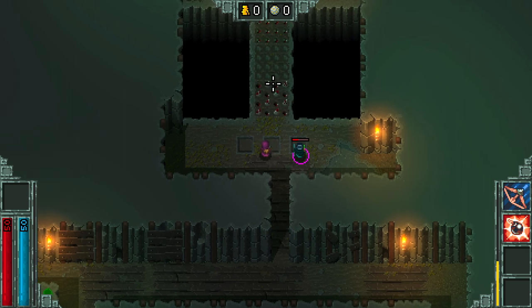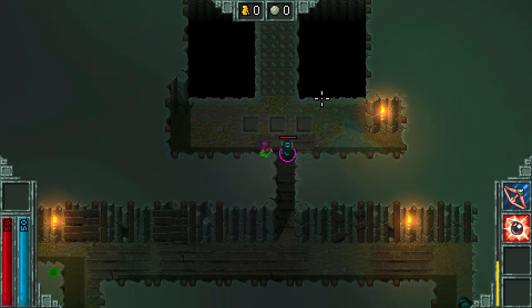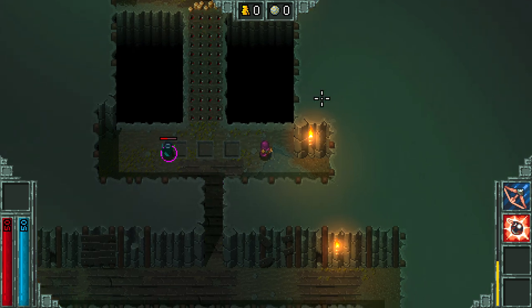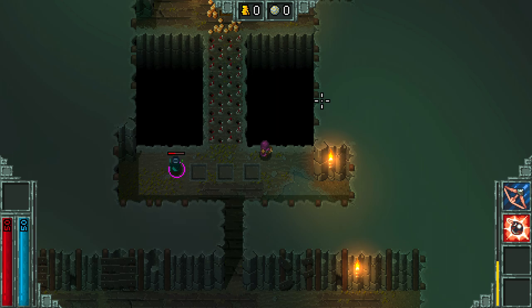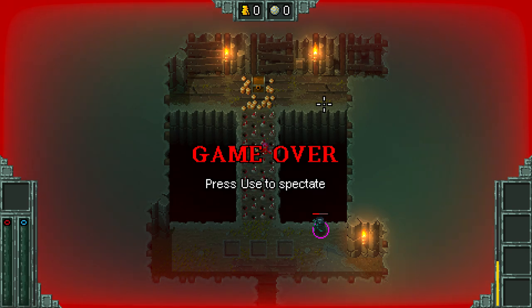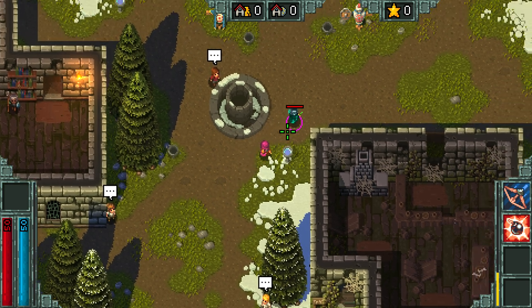Oh, so it might be like a Risk of Rain relic system. Watch it, the traps will murder you. I don't believe you. Do you see my health bar? I was like, I got this - there's some kind of pattern to get it. Literally one shot. Yeah, we should maybe stay away from stabby floors.